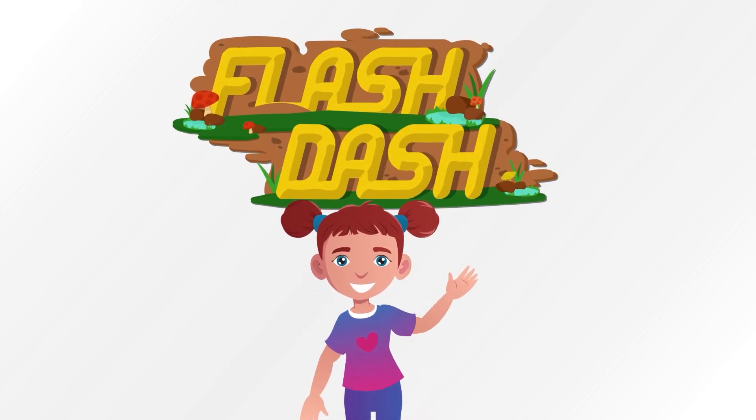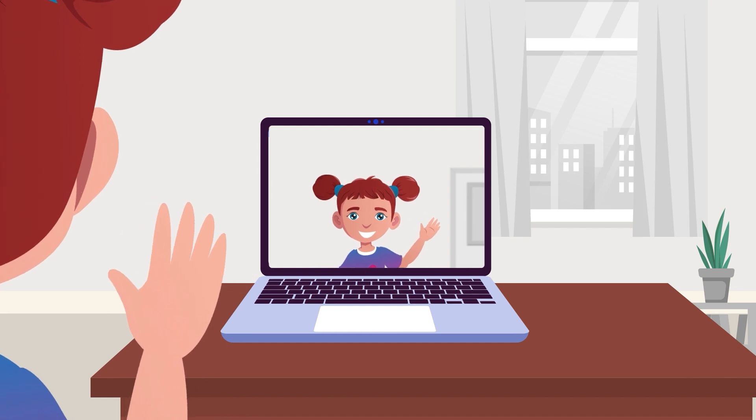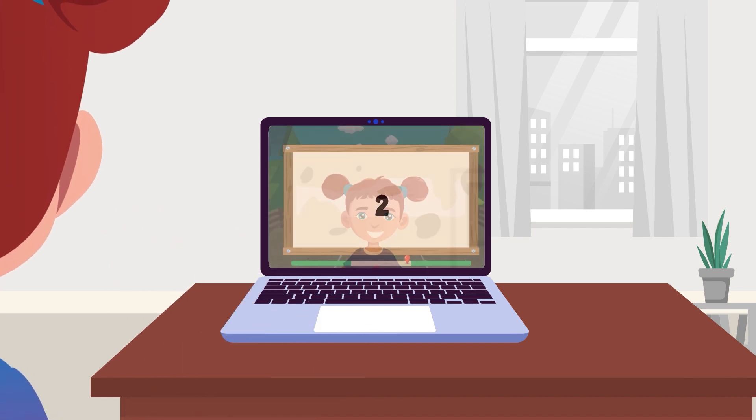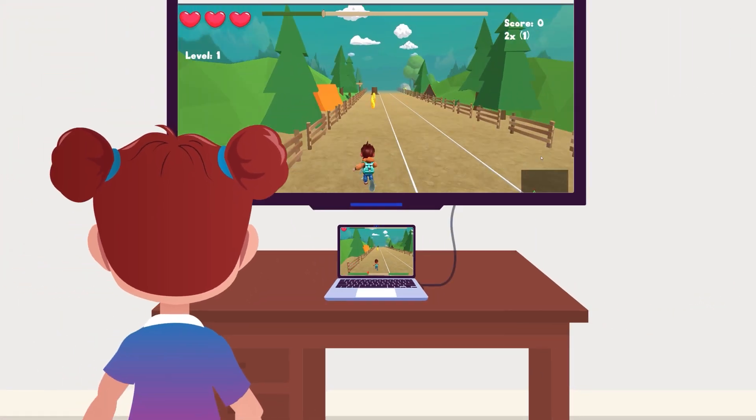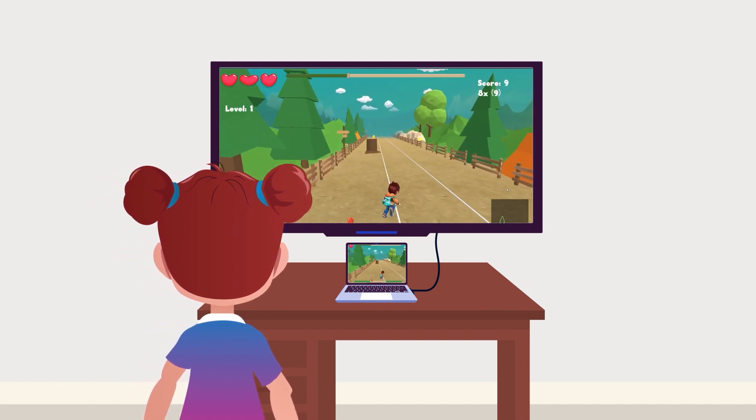Race through the ranch and dodge obstacles as fast as you can. Stand in front of your webcam and position yourself in the middle track to start the game. Step left and right to guide your character to dodge the obstacles coming your way.